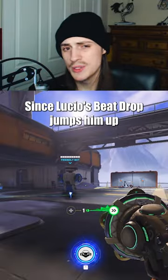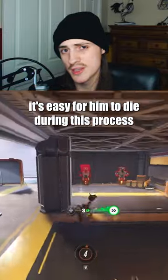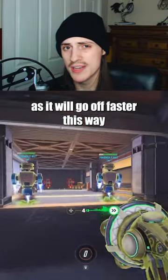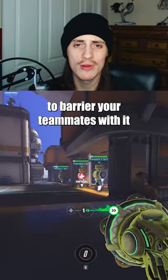Faster Sound Barrier: Since Lucio's beat drop jumps him up and won't activate until he lands, it's easy for him to die during the process. To avoid this, you can use your beat as a jump to land on a higher surface, as it will go off faster this way. Also, Sound Barrier lingers, so you can ult behind a corner and then move out to barrier teammates with it.